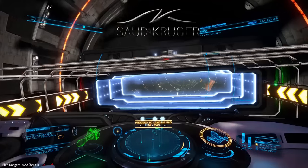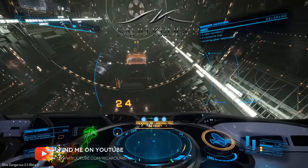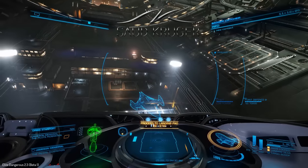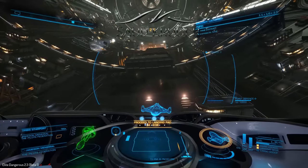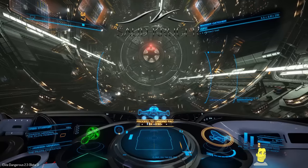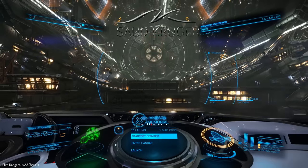I'm bringing the Cutter in on final approach, we need pad 24 which is usually directly in front of us — there it is. The trip over has been quite eventful and after this I think I'll go looking for some asteroid bases. The graphics are meant to be quite spectacular; for those who don't know, asteroid bases are carved out of the asteroid — you fly into the asteroid as opposed to a normal Coriolis or Ocellus station. So I've put down now.